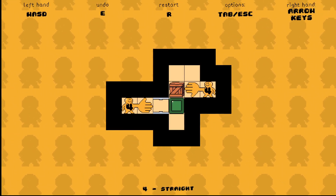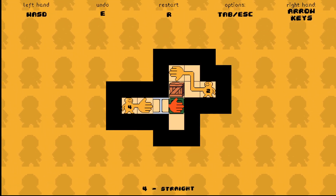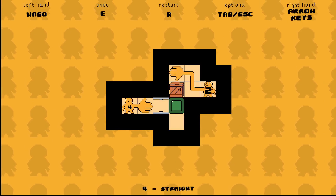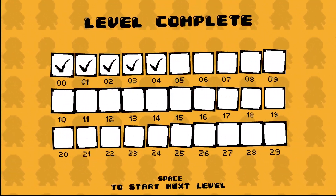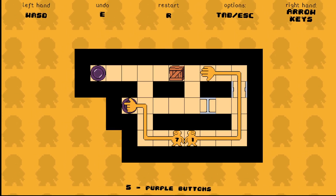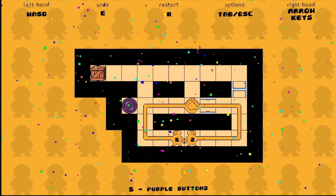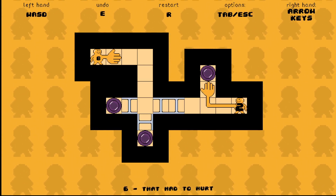I might need to restart this one. What are we doing? Okay, that cuts off the hand. There we go. They cannot meet each other's hands on a button. Nothing too difficult yet. I imagine there won't be anything difficult that I get to in this.